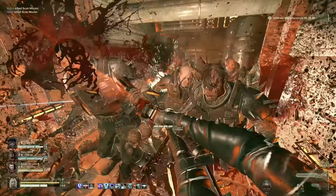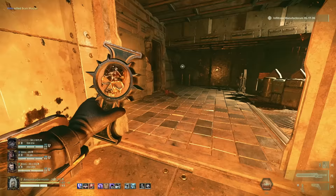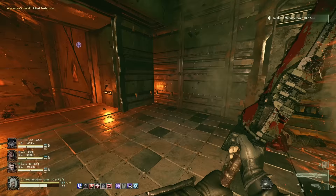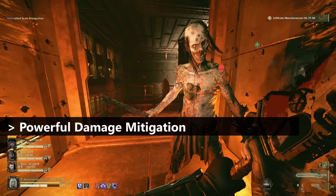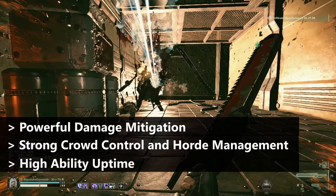These builds are weapon specific in that while you are free to use whatever you'd like, they work best with the weapons I've attached to them. Keep that in mind if you are mixing and matching different weapons. What does a Redeemer bring to the table? Both builds, regardless of which one you choose, offer powerful damage mitigation from your sheer presence alone, strong crowd control and horde management through utility and weapon choices, as well as high ability uptime, which equates to more flexible decision making and tactical opportunities.